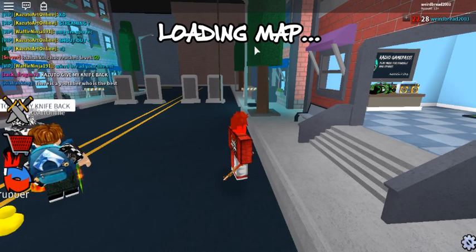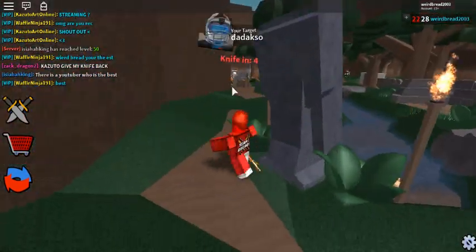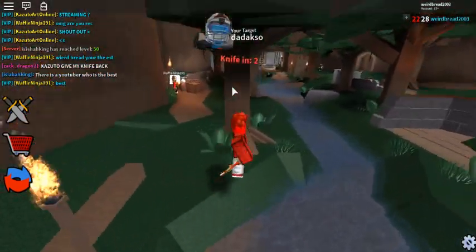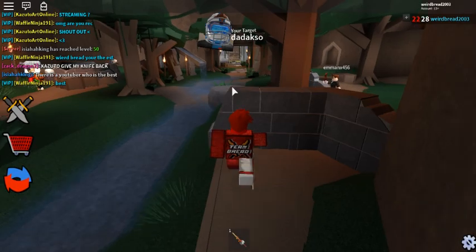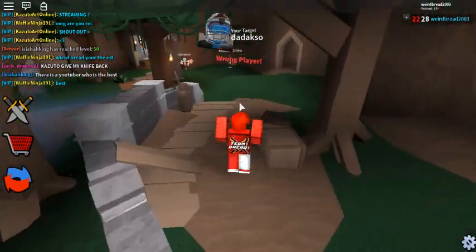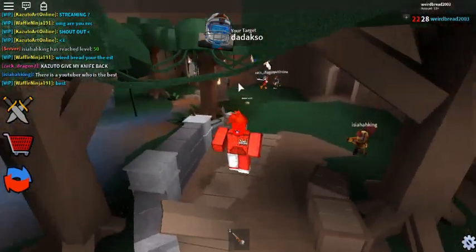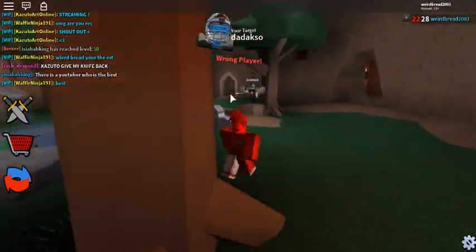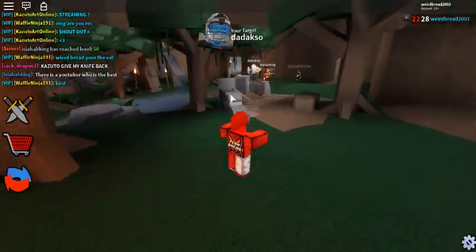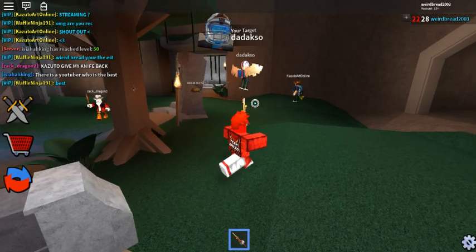So many of you have been asking how to bypass the AFK bot system on Assassin, and I have a perfect solution. Okay, so this is what you do — you have to use your knife, attack people, and gain some coins. This is like totally AFK botting. So basically you just get your knife, throw it at somebody.